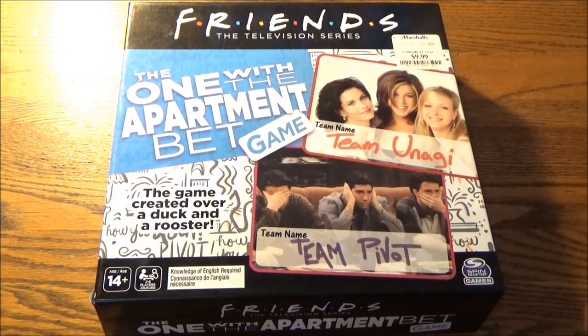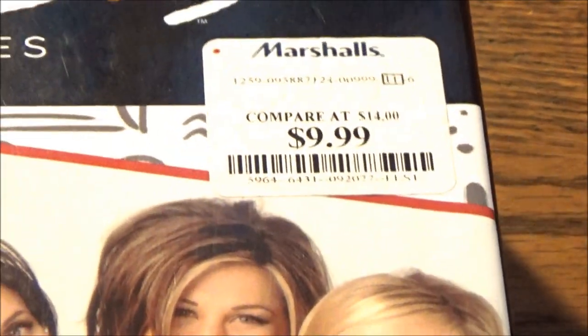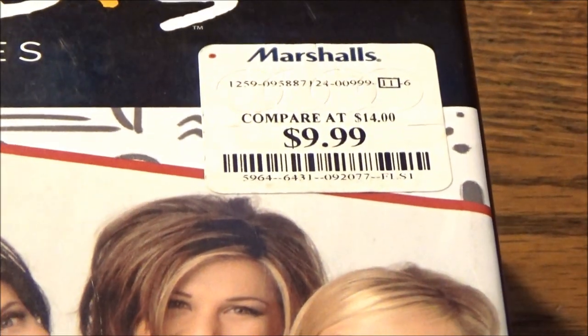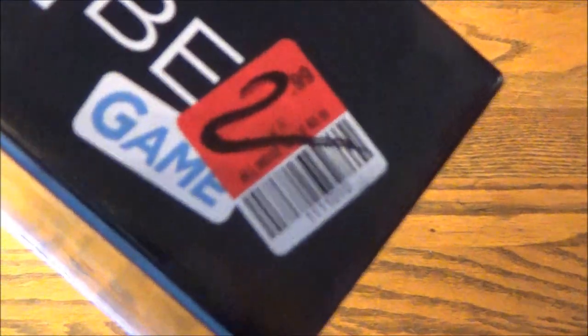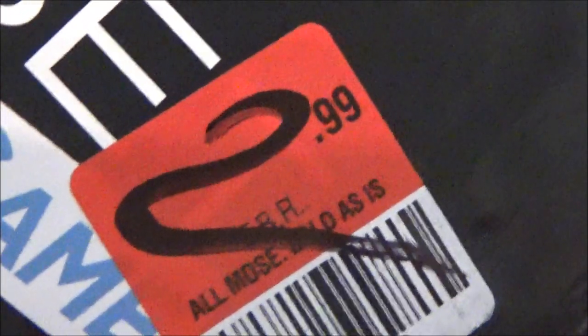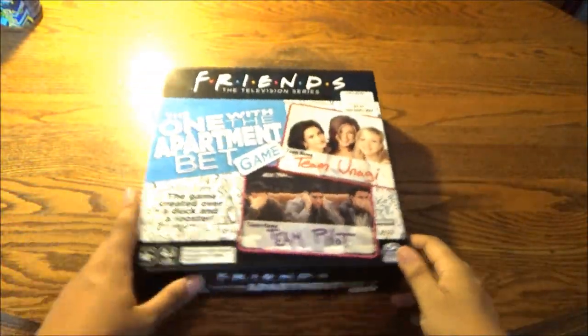The one with the apartment bet game by Spin Master Games. It was originally priced at $14, then slashed to $9.99 at a muscle store. And I managed to pick it up from Red, White, and Blue in Patterson for 50% off — $2.99. $14 and I got it for $1.44? I call that pretty snazzy.